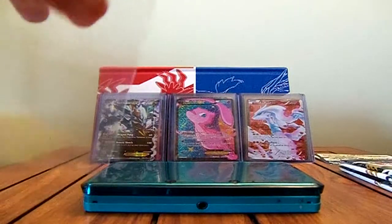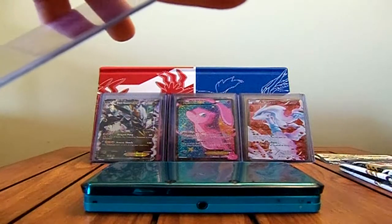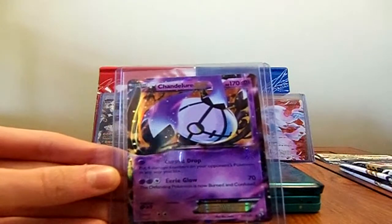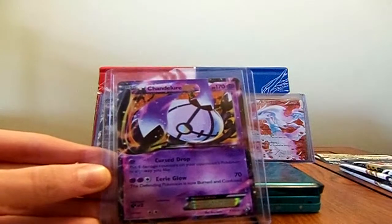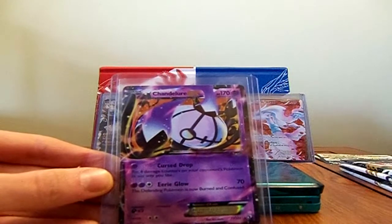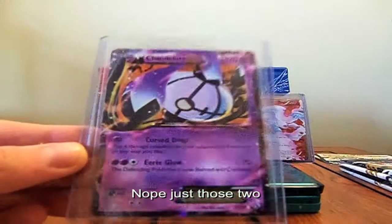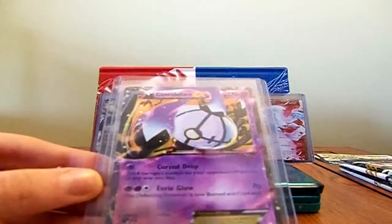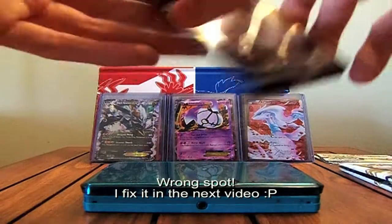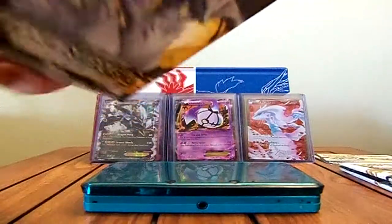That's one of the new cards. There are only three new Ultra Rares in this set besides the Secret Rares — there's Chandelure EX, Excadrill EX, and I'm pretty sure there's one other. This is really cool because it's one of the only non-legendary EX Pokemon, and it's also new to this set. I also got the Zekrom Full Art, so that's pretty cool too.